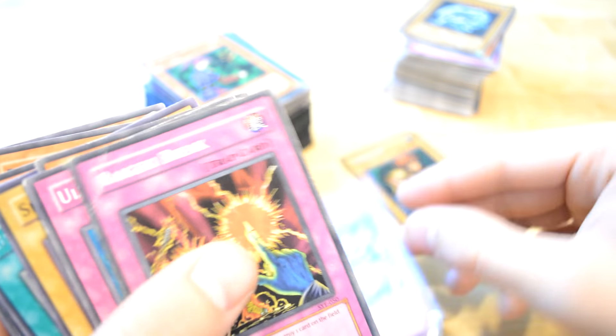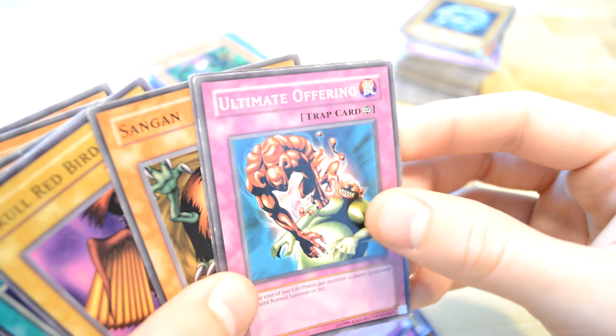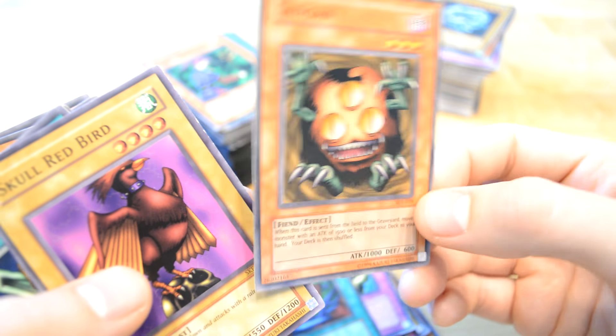Fairy Bugs. Raigeki Break — discard and destroy a card. Another Offering. Pot of Greed — strong card in the game. Sangan. Skull Red Bird.